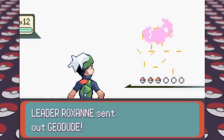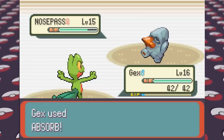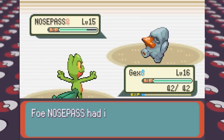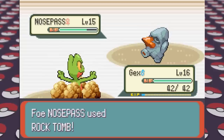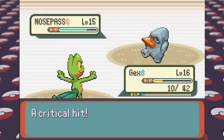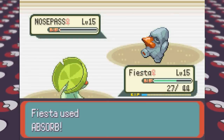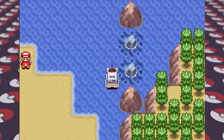The Roxanne fight was actually a little bit scary, even though we have the type advantages, since her Nosepass is bulky and does a lot of damage with Rock Tomb, which also lowers our speed. Luckily, since Lotad evolved right before battling her, it got a bit stronger and helped out quite a lot. We hammer away and end up defeating her, getting the first gym badge.